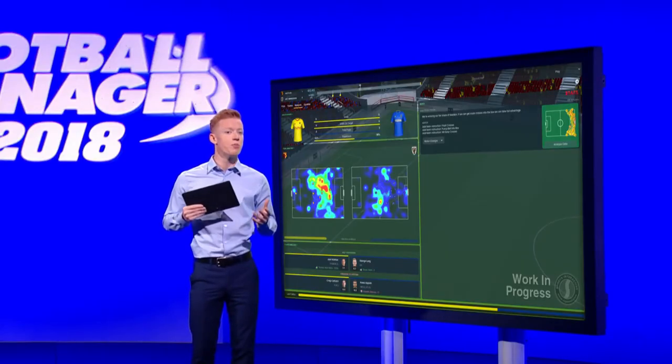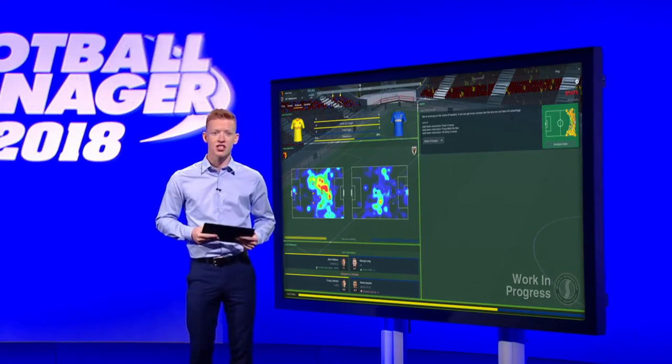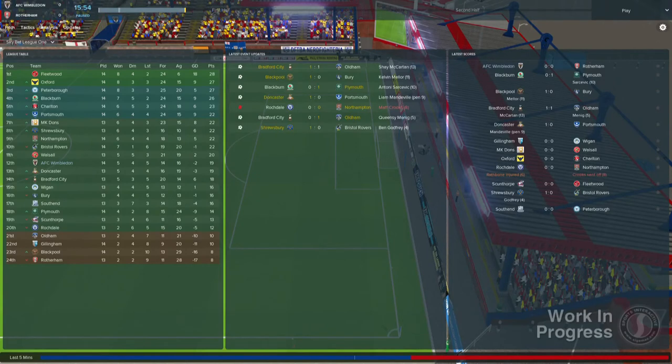The analysis tab shows you real-time analysis that enables you to make more informed tactical changes without having to drift far from the action. You'll see match stats, analysis of both teams including heat maps, and player analysis on who's doing well and who needs to raise their game. On the right-hand side of the screen, you can see any pertinent advice from your backroom staff about implementing this analysis into your tactics. The Updates tab provides you with a look at the latest scores and news from other matches around the world.